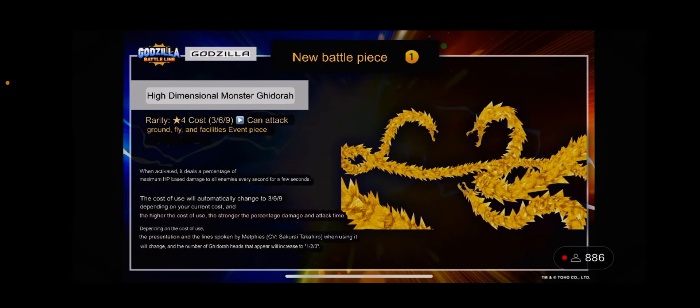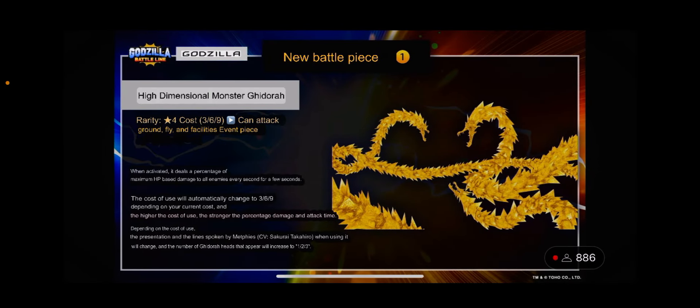The first new character is Void Godora — a very cool, complex unit. It's our first four-star effect piece: High Dimensional Monster Godora, rarity four, costing three, six, and nine. It can attack ground, flyers, and facilities. When activated, it deals a percentage of maximum HP as base damage to all enemies every second for a few seconds. We don't know the exact percentage, just that it's based on enemy health.